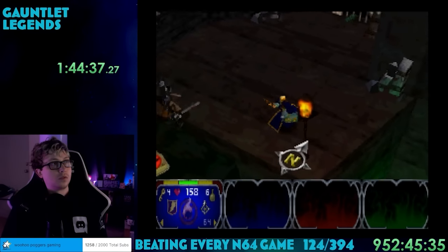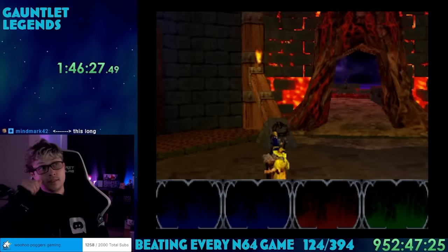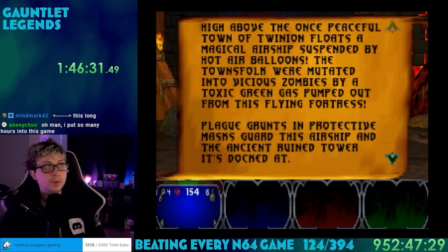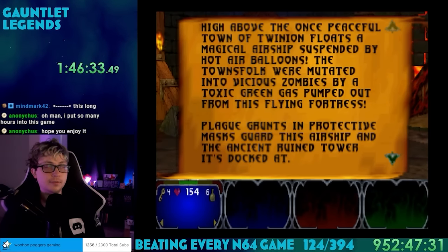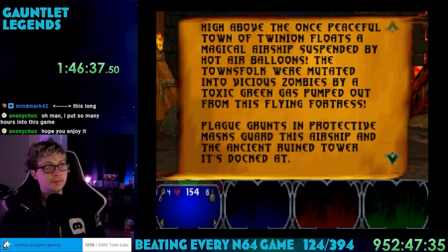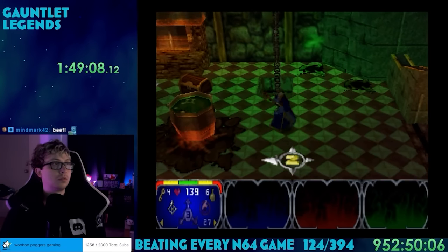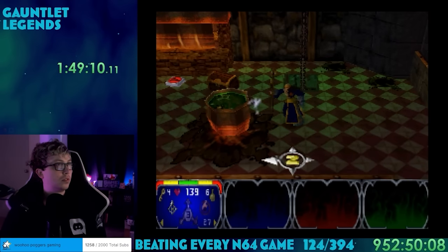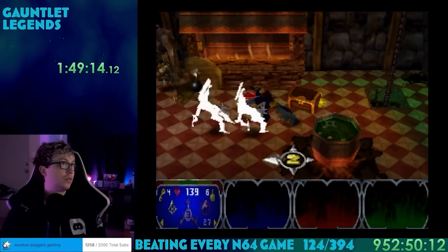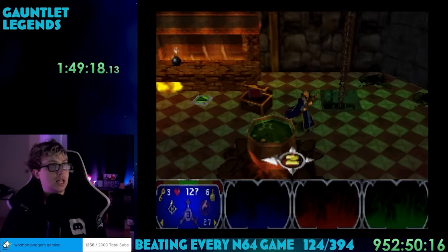Level 2 of this world is the Dungeon of Torment. The pits are filled with poison, but luckily we can't fall off the ledge. There are rats everywhere, as well as suspicious tentacles coming from grates along the wall. The amount of enemies is multiplied by like four or five at this point, but the game still runs smoothly. Definitely tougher to take all these guys out in single player, but magic sure helps. There were only two obelisks in World 2. With those activated, the gateway to the town was opened. We get lore that this used to be the peaceful town of Twinyon, but now it's full of zombies due to toxic gas pumped from an airship above the town.